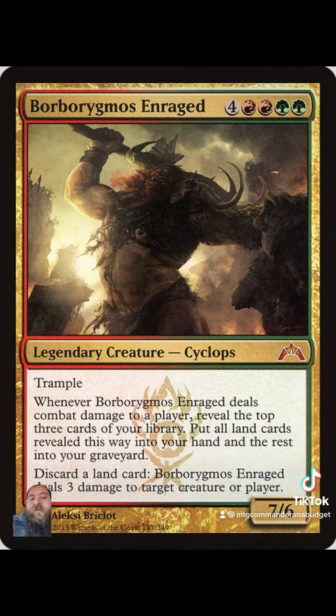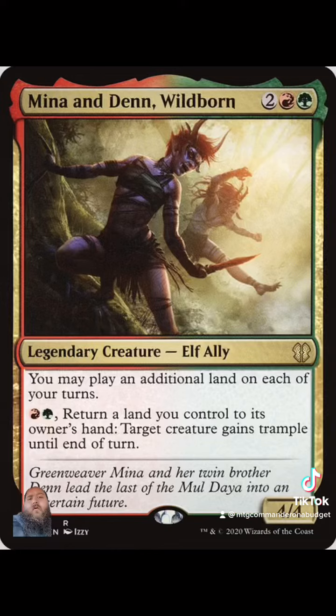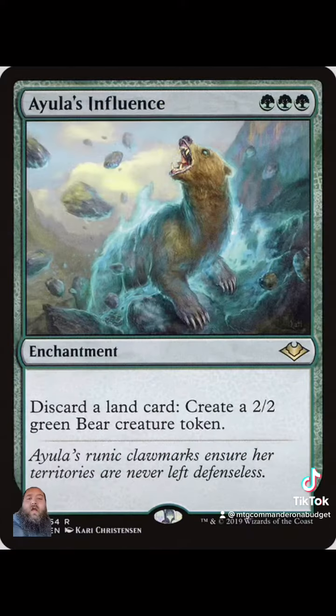So I want to start off by going into Borborygmos Enraged, which is just a fantastic engine and a great discard fodder for all your lands. You can also run a secondary commander, such as Mina and Denn Wildborn, that can help you fuel Borborygmos. It can also give you additional land drops. You can also run some really niche enchantments that can give you additional value for discarding lands, such as Amulet's Influence, which lets you discard lands and create 2/2 bear tokens.